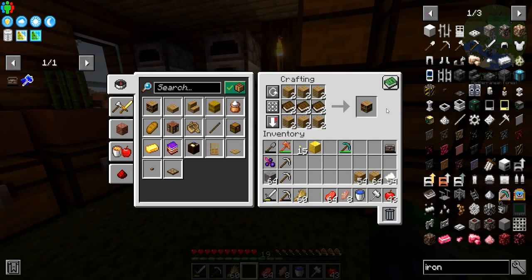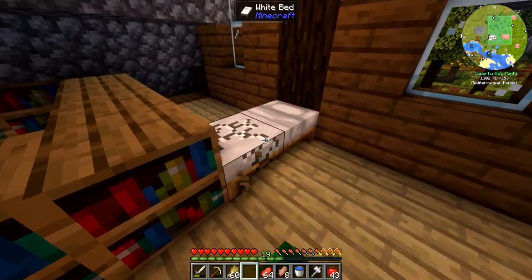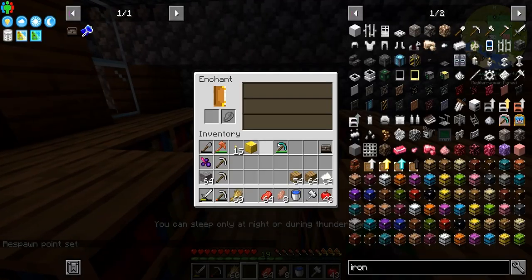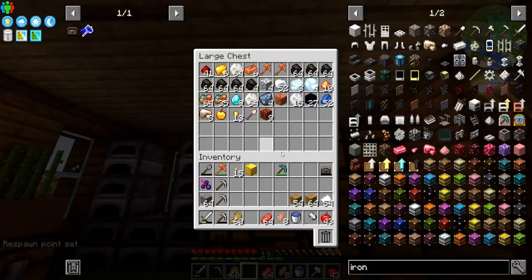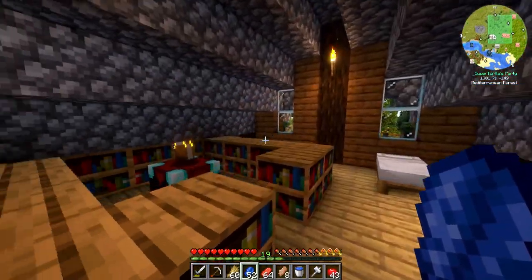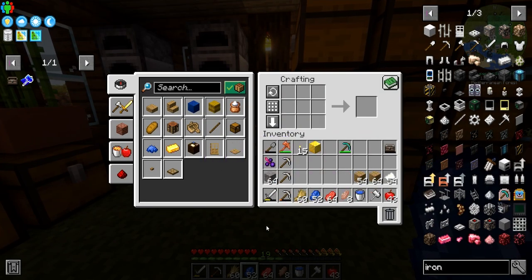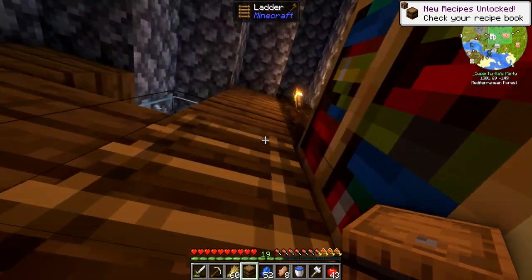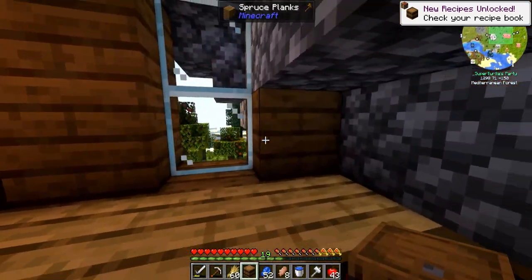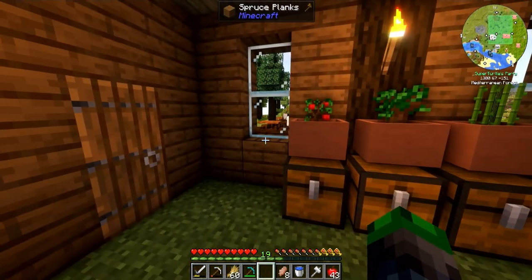We've got wood coming out of our ears at this point — just a couple more pieces. Look at that, bed there, book — perfect. Does this mod pack allow the lapis to stay in here? No, we get it back. We'll just need to put a little barrel up here to hold our lapis. Boom, there we go — that's gonna be sweet. Unbreaking 3, very good. Our goal is to get Fortune.